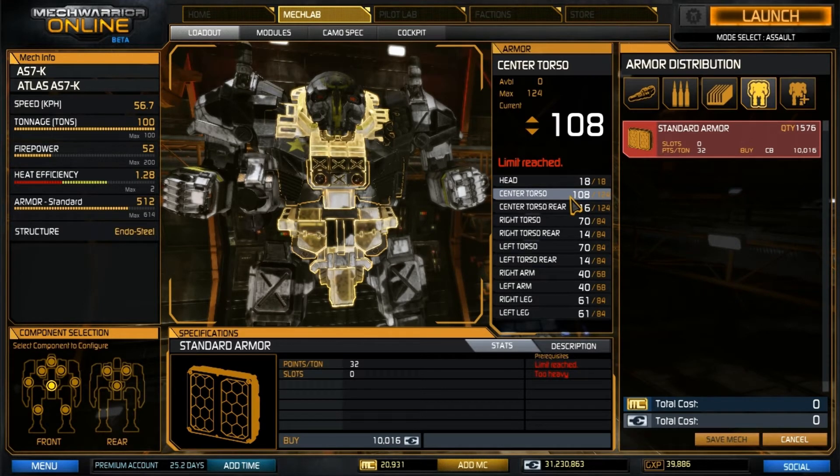Most of the armor that was shaved off to make room for some extra weight was taken from the arms as well as some from the legs. 40 armor isn't a whole lot for those arms, but it does give you enough to keep those large lasers functional. All you have in those arms is a couple of large lasers and your AMS, so primarily hoping that you'll keep damage centralized and off of there as much as possible.